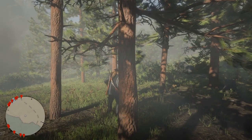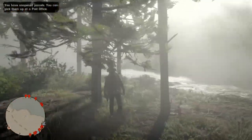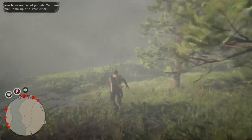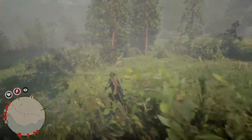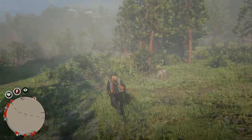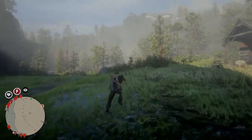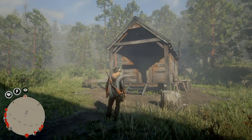Go into free roam, then when you spawn back in — I cut out the loading screen — you want to call in your horse. Figure out where you're at, because there's usually a grizzly bear around this area.